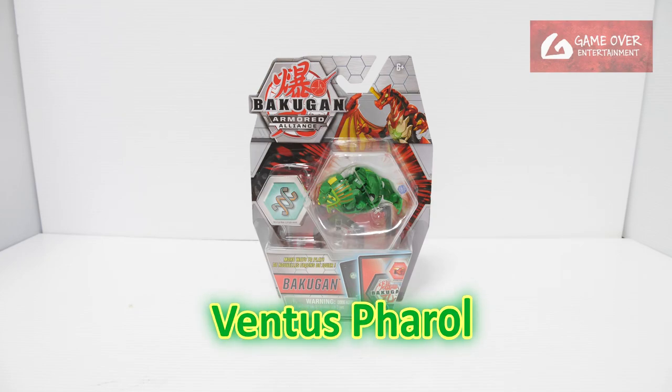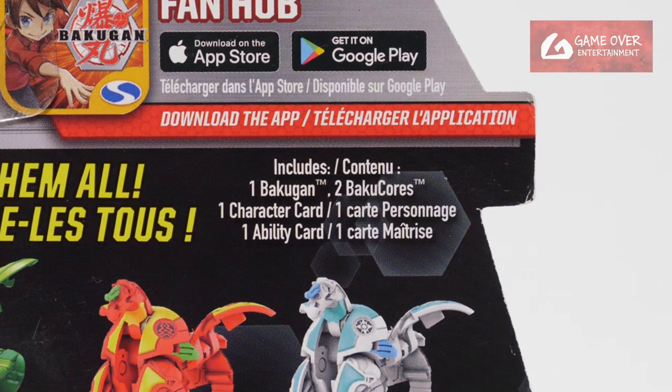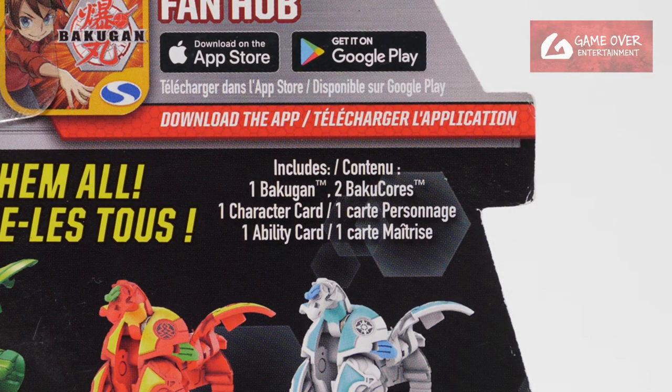So this is Ventus Farrow. Have a look at the front and the back. What's included is 1 Bakugan, 2 Bakugan costs, 1 character card and 1 ability card. No gate cards included.